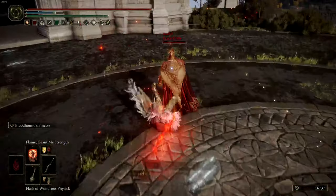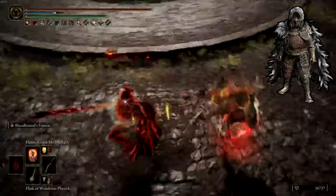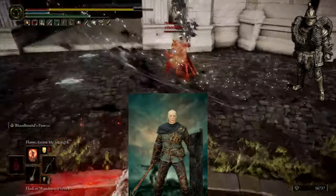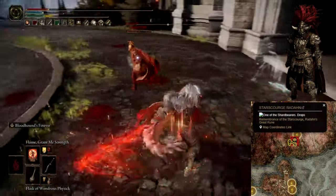For the torso, gloves, and greaves, I typically go for a heavyweight build consisting of Veteran Armor, Bull-Goat Armor, or Radahn Armor. The Veteran set can be obtained from Roundtable Hold after defeating Commander Niall at Castle Sol. The Bull-Goat set can be obtained after completing Patches' questline and defeating the Grafted Scion. Radahn's armor can be obtained after defeating Radahn in Caelid, found in the Roundtable Hold.